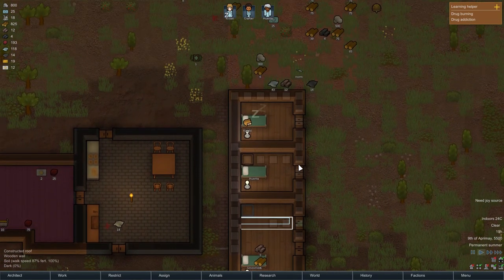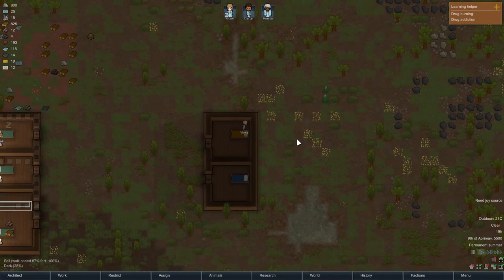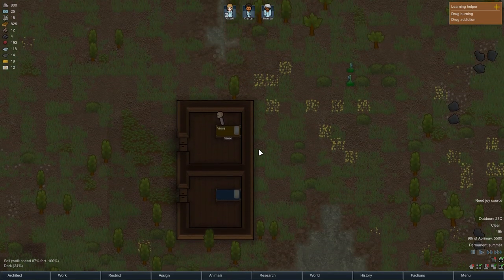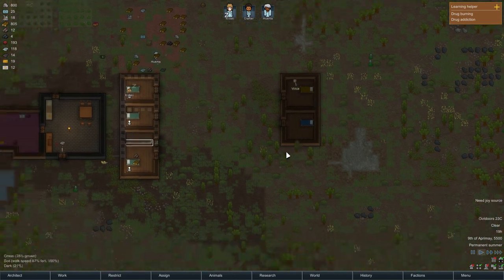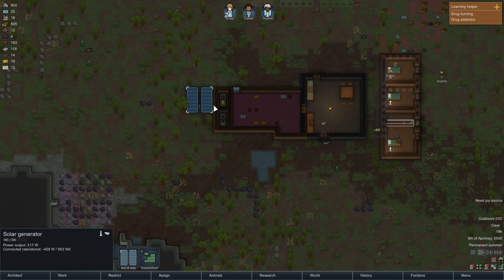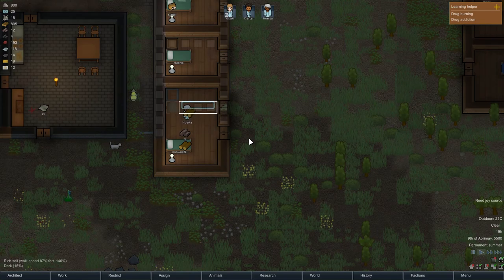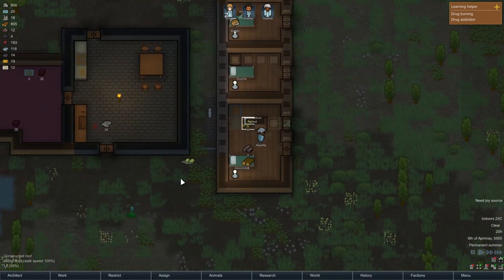I'm just going to focus now on getting them a little bit bigger. We also need power over here obviously. I think I'll set up some batteries — maybe a battery and a solar generator over here, just for that purpose. I think we'll do that in the next episode.